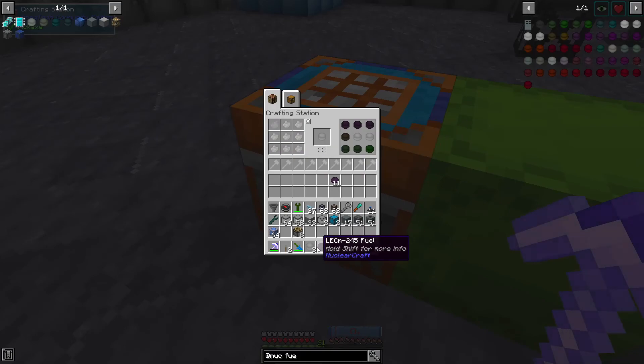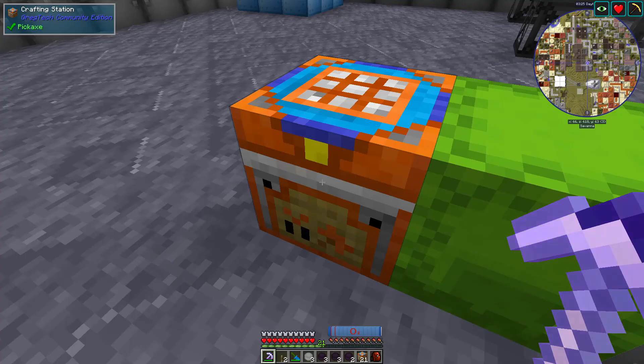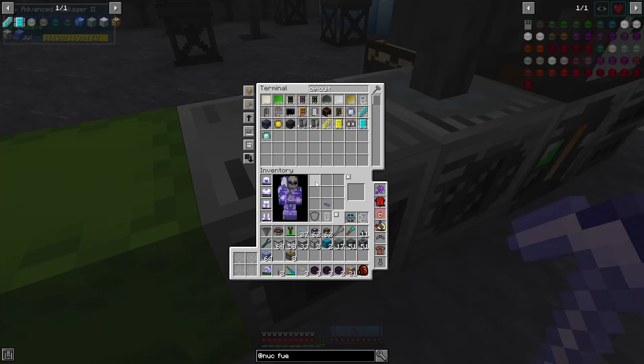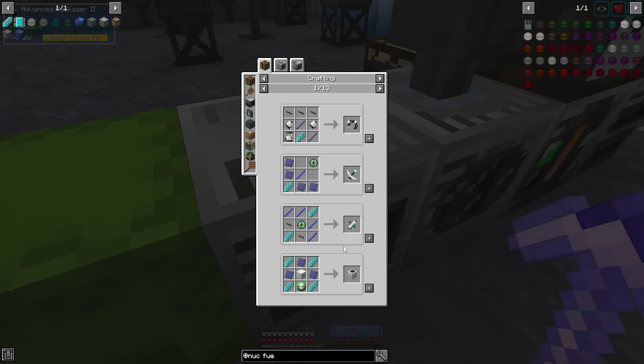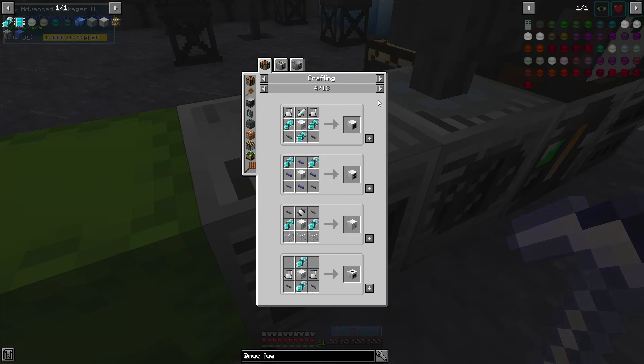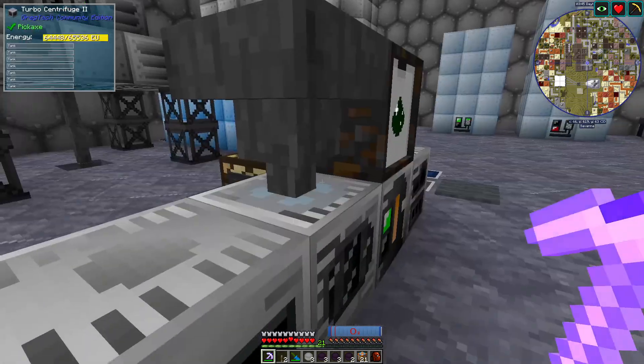We're gonna take this stuff up there once I've figured out everything we can squeeze out of what we've processed — like some plutonium. How's that craft coming along? Oh, it's crafting the very last one — perfect timing! We now have 10 of these bad boys. With these we'll be able to make IV machines — yes, that is what I'm after!